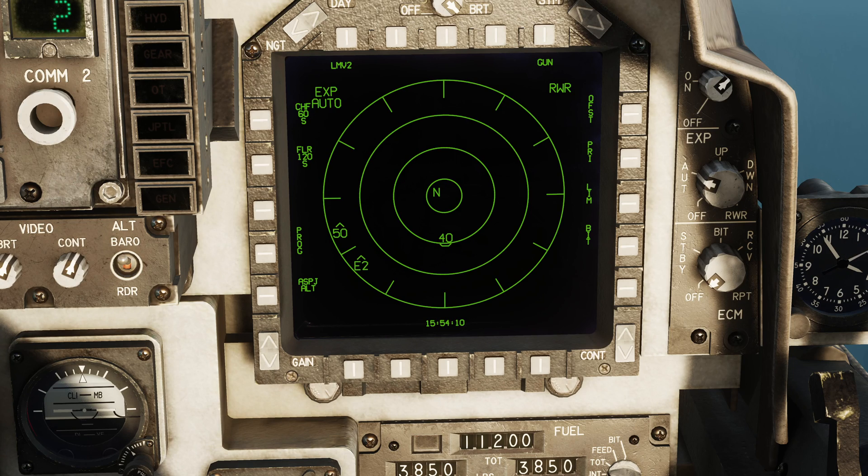The Harrier carries chaff and flares and these can be released singly, which is the default, or you can program them. You can control what mode they're in here. I can see that I have chaff, 60, single. If I press this push button I can put it into program mode, in which case it will release based on my program. There are some other modes - it's just S and P for the chaff. I actually don't think the other modes for the flares are implemented as yet, so S and P are the only two that you're going to use.